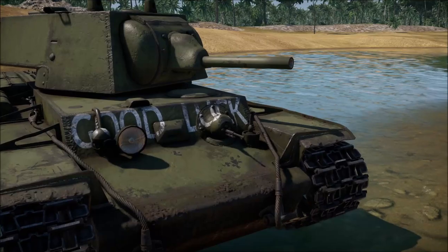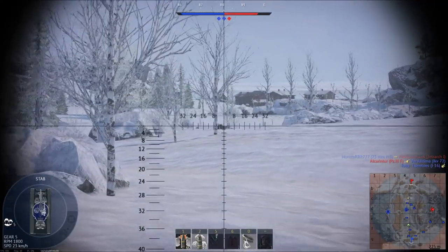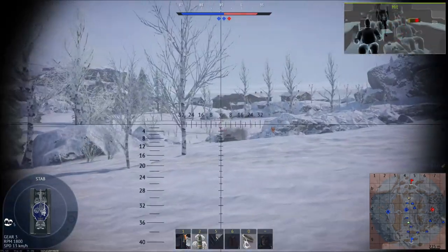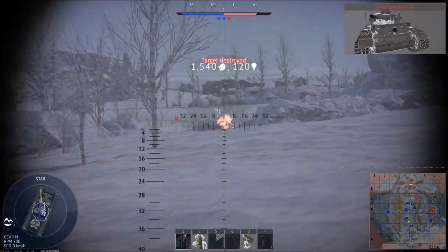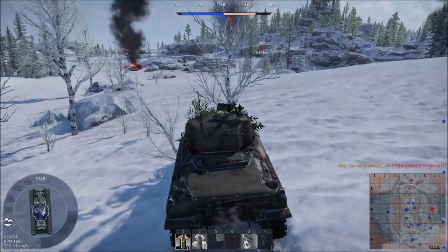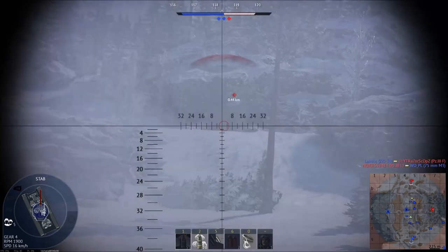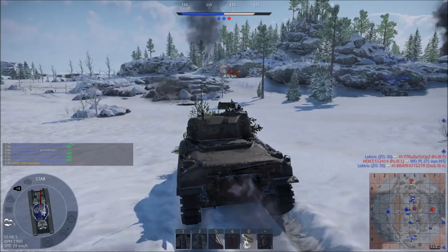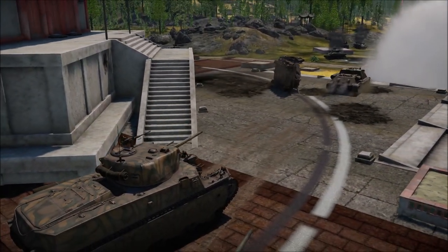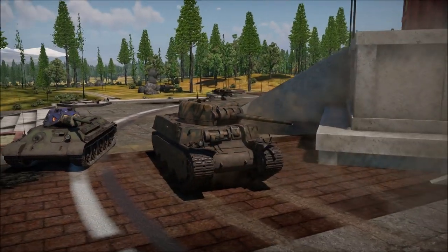Rule number four: don't worry if angling does not always work — it won't. Almost every tank at every BR has frontal armor that can be defeated by another tank within one BR of it, regardless of angle. If you can be defeated from the front while angled, don't stop angling — sometimes just a few more degrees turns a kill shot into a bounce. A good way to judge your angle is to watch where your cannon barrel is relative to your front tracks. The closer it is to right above the front of your tracks, typically the better your angle.